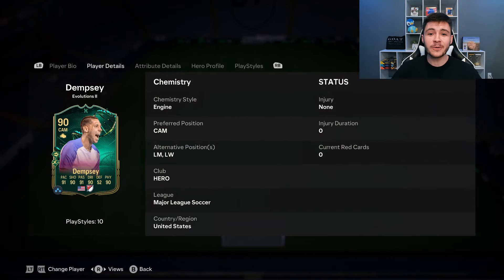The reason this card is so special is that there are currently only five or six players in FC24 with 90-plus in five different stats. Those players cost over a million coins on the market, but Clinton Dempsey is only 22,000 coins when you put him into the evolution.